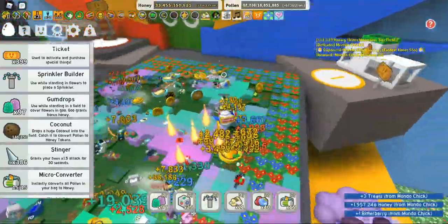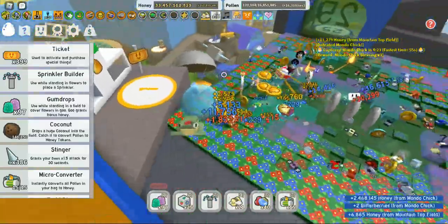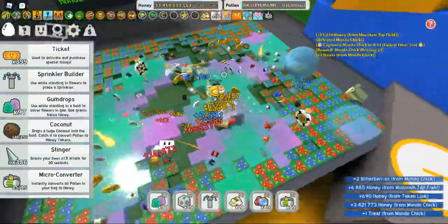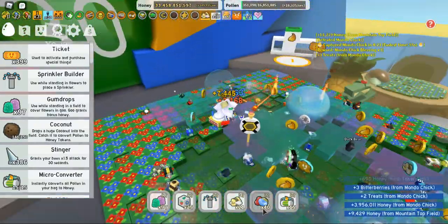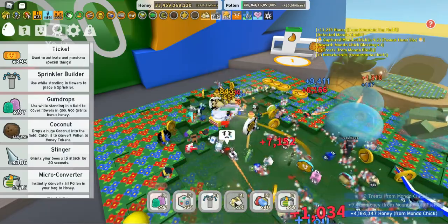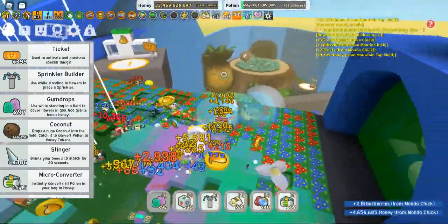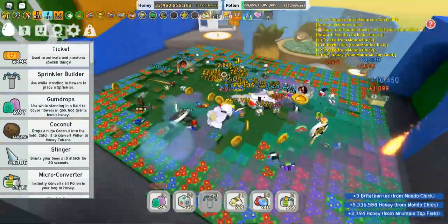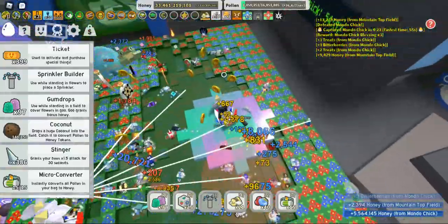I can't get any converters — one difficult thing is if you have 15 converters, that's how many you can hold. So it's 15 converters, 25 dice, 50 jelly beans, 25 marshmallow bees. Things like gumdrops are unlimited. This one here is my sprinkler which I place down — there are a few different types of sprinklers you can get in the game.